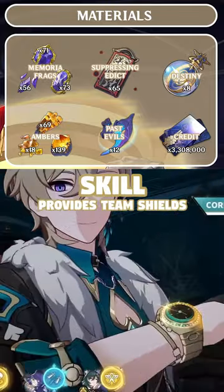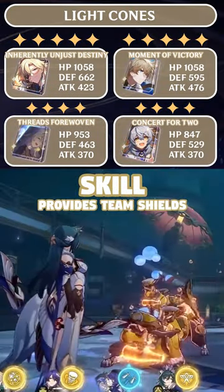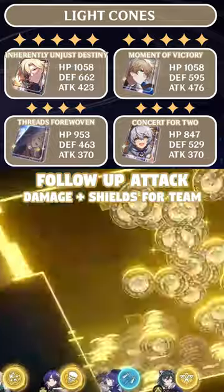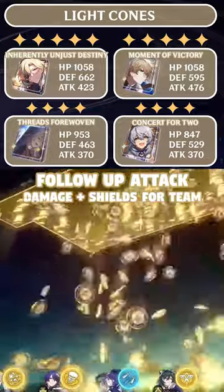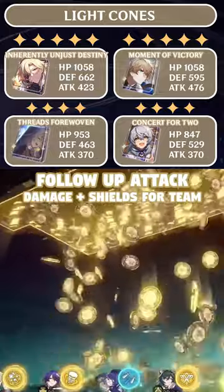Adventurine scales with defense for both his damage and shield. His signature and best-in-slot light cone provides that defense and an additional debuff, which is great for Akron mains. You can run Moment of Victory or Threads of Woven or pick up a free-to-play option with Concert for Two in patch 2.1.